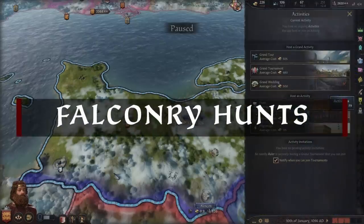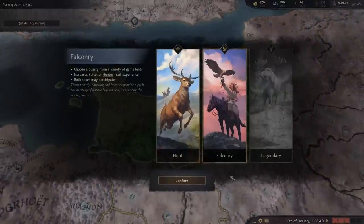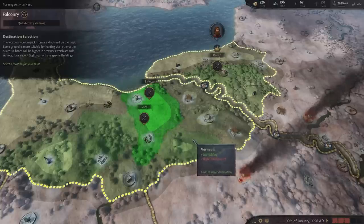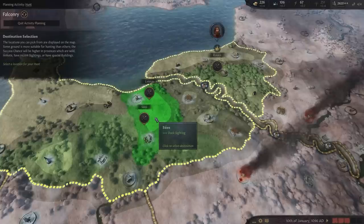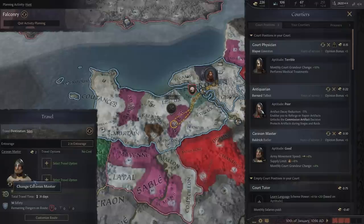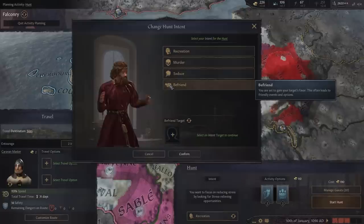Next are falconry hunts — a special type of hunt where instead of using bows and spears, you send your hawk to hunt. Similar to tournaments, you need to select a suitable location. Success can be negatively affected by high development but improved by certain terrain types, and if you have a site, which is gained by somebody with the hunter trait or your master of the hunt reporting one to you. With the location selected, it is time to travel. On the left, you can employ a caravan master which helps improve your speed and safety, as well as two travel option slots with many options to help make the journey safer.